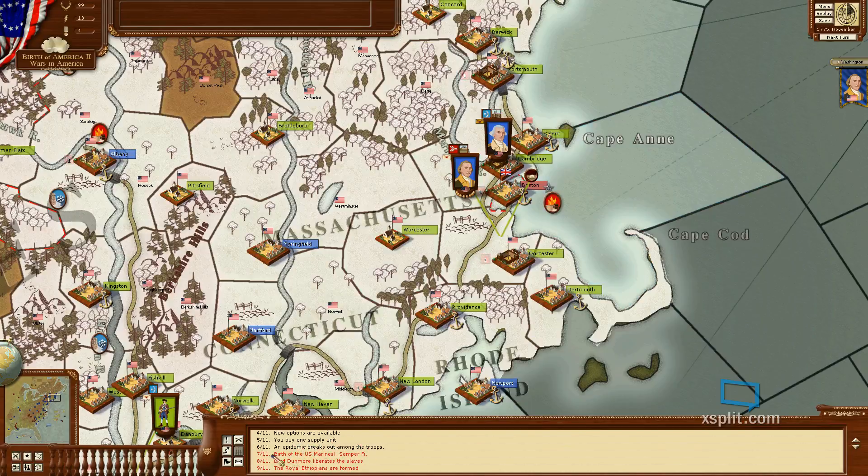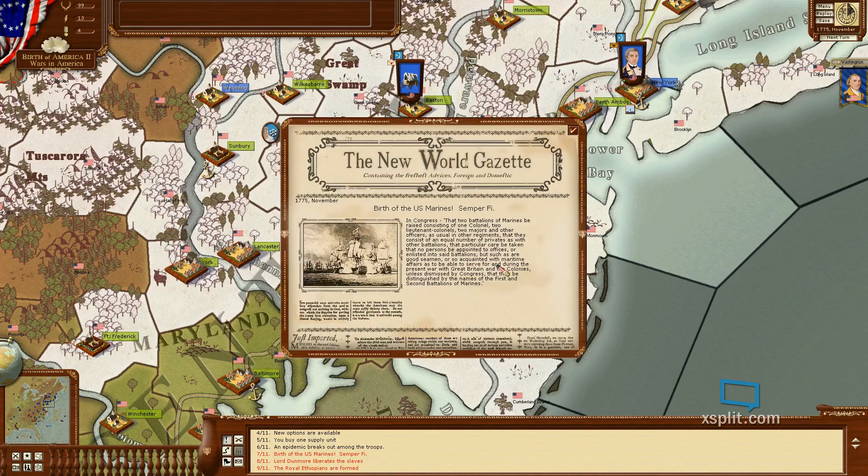Epidemic breaks out among the troops. Birth of the US Marines - Semper Fi. Congress resolved that two battalions of Marines be raised consisting of one colonel, two lieutenant colonels, two majors, and other officers. They shall consist of an equal number of privates as with other battalions, and particular care be taken that no persons be appointed to offices or enlisted into said battalions but such as are good seamen or so acquainted with maritime affairs as to be able to serve for and during the present war with Great Britain.